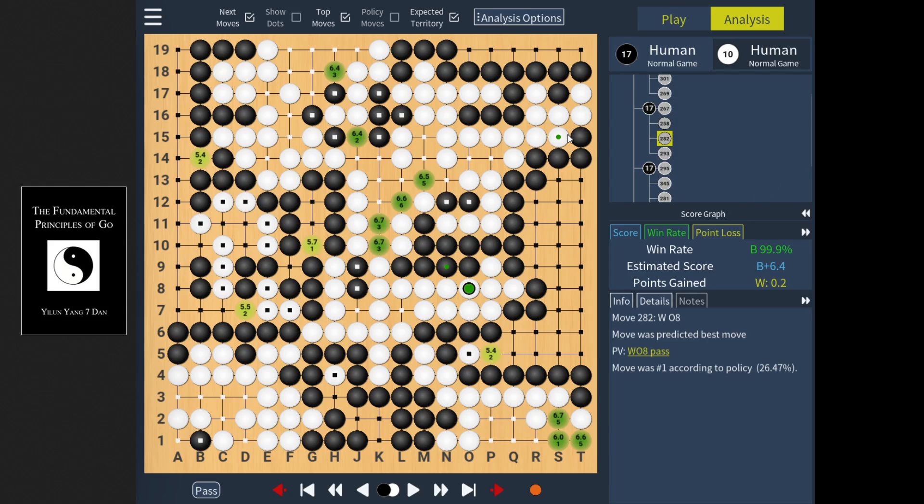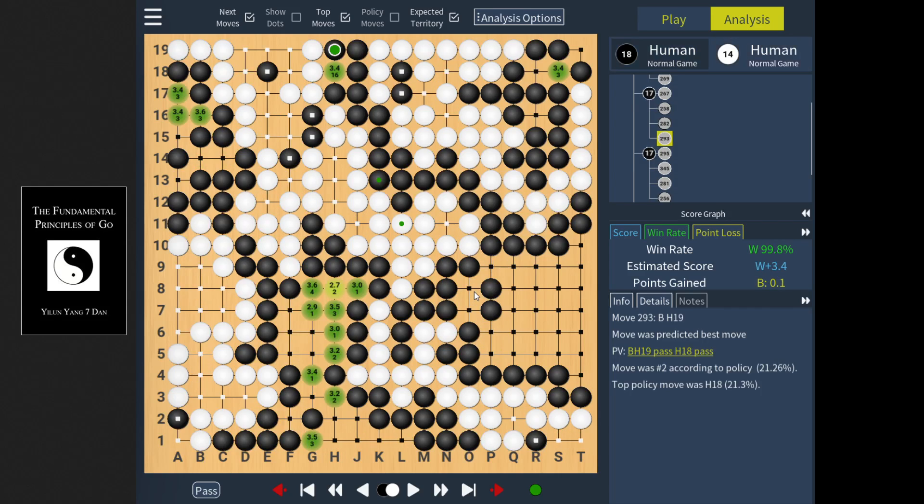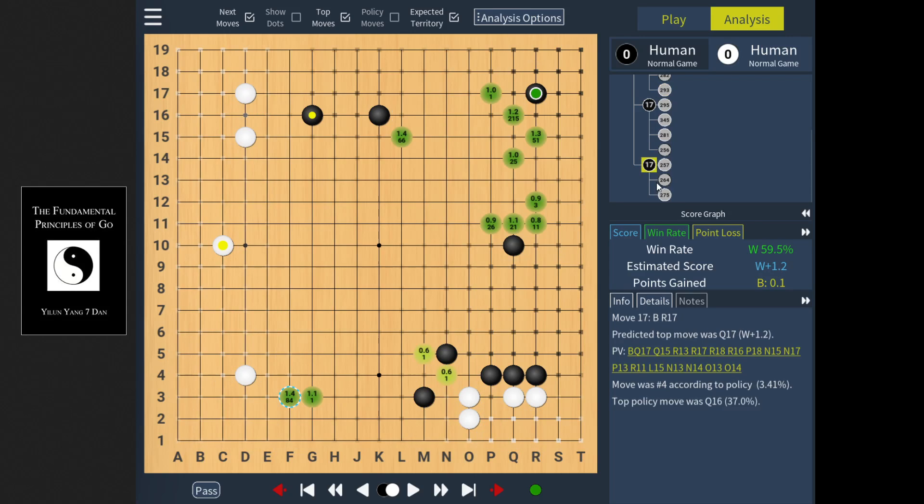A third game: black again gets the corner, white gets something near it. We see very consistent patterns here even though the games are very different, and we're not even looking at how the games turned out. In the third game you see a similar pattern, so we have two for white and two for black here, which is interesting. It's significantly worse than the move preferred by the professional, even as the sample size may not be big enough to draw very strong conclusions.